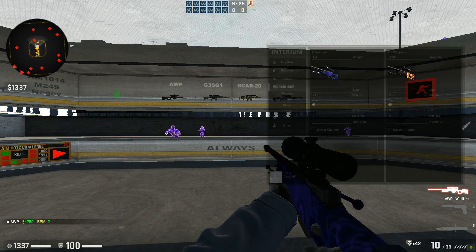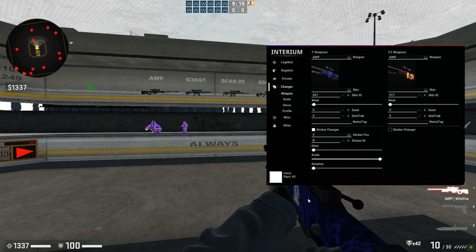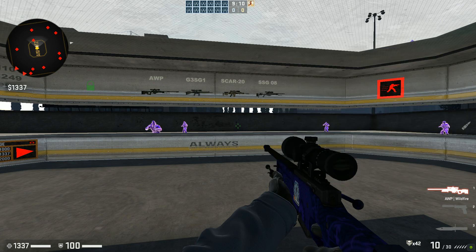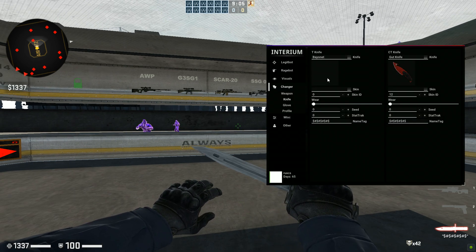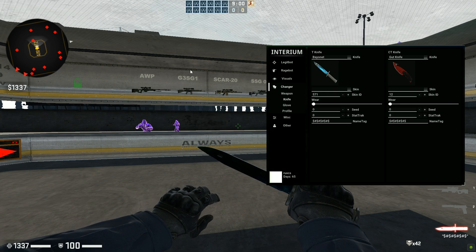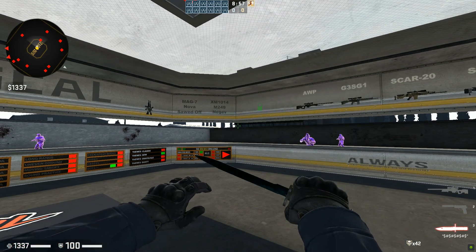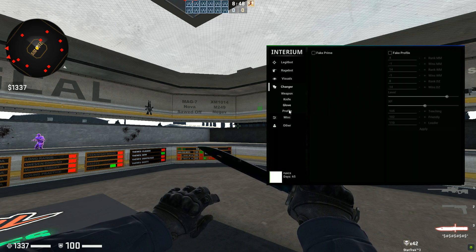You choose the skin you want and just like that you have it. You have a Sticker Changer as well — you can add stickers with a sticker ID. For the Knife tab it's the exact same thing but with the knife. You click it, choose whatever knife you want — let's go for a Bayonet. Choose the skin, and just like that you have the bayonet. You can do StatTrak and Name Tags too.